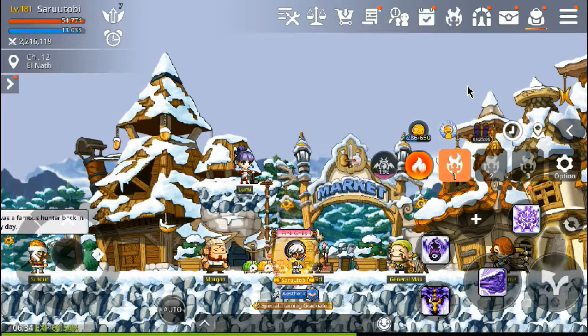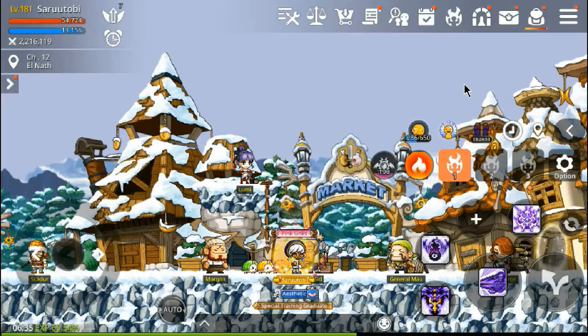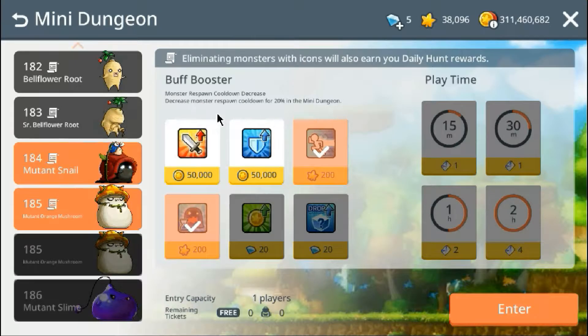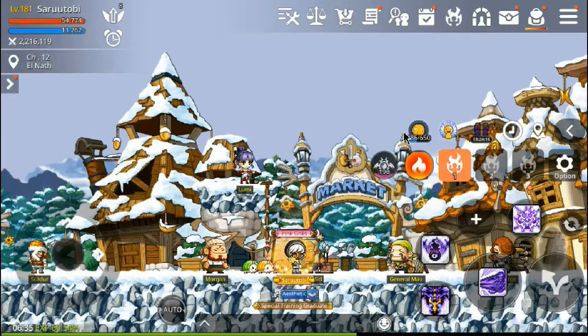I recorded a video comparing the gain rate of the coins with and without wearing the ring — I'm going to show that video now. It's going to be sped up though because it's 30 minutes. I did a mini dungeon for 30 minutes each with the same loadout, and I didn't use any drop rate items. All I did was use what I regularly use, which is increased speed and increased monster spawn amount, and I did that for both. The results were vastly different, so get the ring and you can earn more coins.